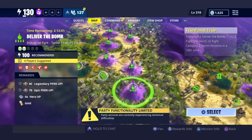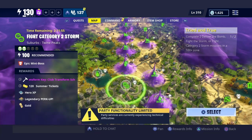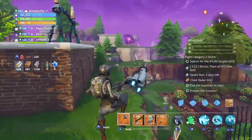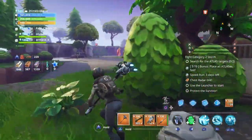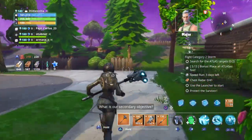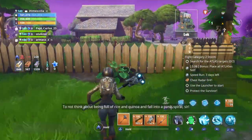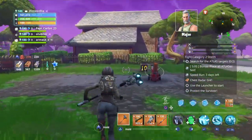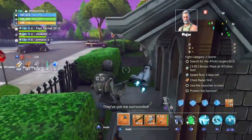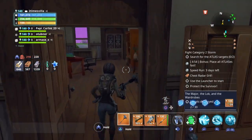I'm gonna hop into this mission right here. Once you hop in the mission, what you want to do is search the houses. Run close to the house — you don't have to go in the house, because once you're close enough, a little yellow exclamation mark is gonna pop up inside, which shows that there's a wardrobe inside.